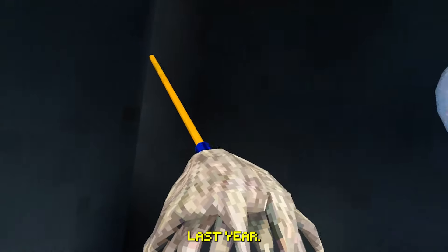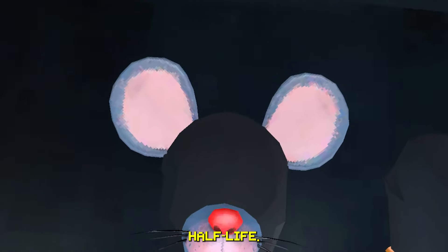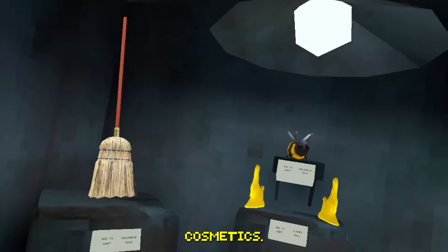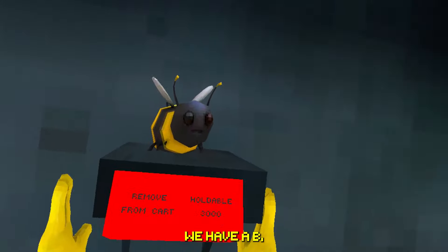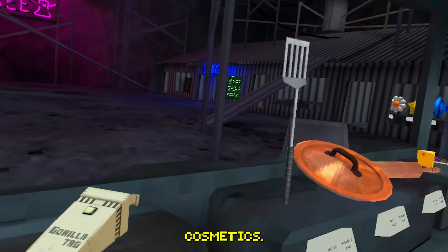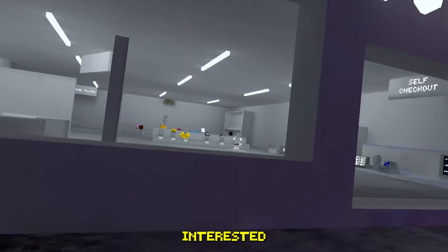I remember playing this update — the spring cleaning update from last year. You can see we have the hedgehog, the head crab from Half-Life, the mousey, a bee, and a whole bunch of cosmetics. The bee looks kind of nice.